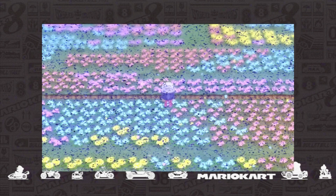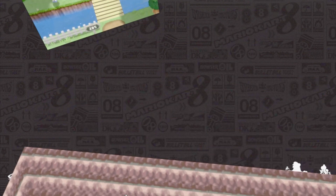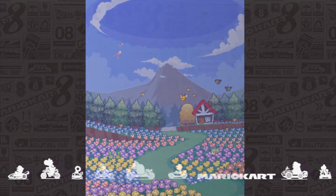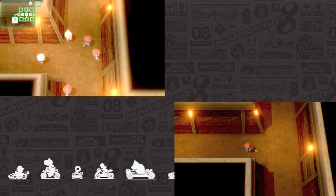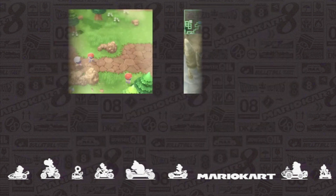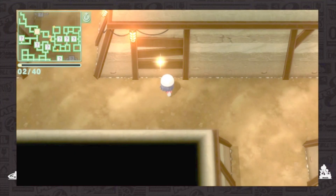Then there's Sinnoh. Firstly, I believe Floaroma Valley would be a great track where you zip around the beautiful flower fields and pass through the windmills of Valley Windworks, even dipping onto Route 205 crossing over the Pleasant Creek — a lovely introduction to the Sinnoh Prix. Then of course one of the staples of the region is the Sinnoh Underground Labyrinth, a great subterranean track with sharp turns past hanging lanterns and wooden planks holding back the dirt, with glittering gems and evolution stones as splendid decor.